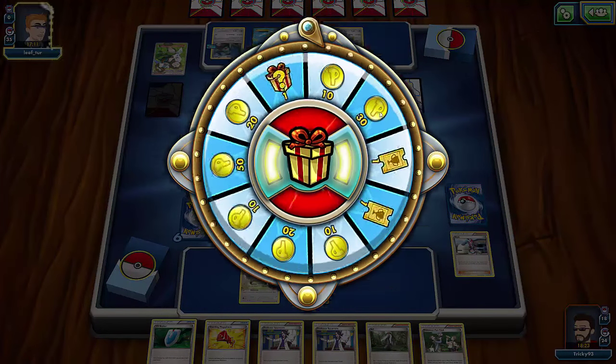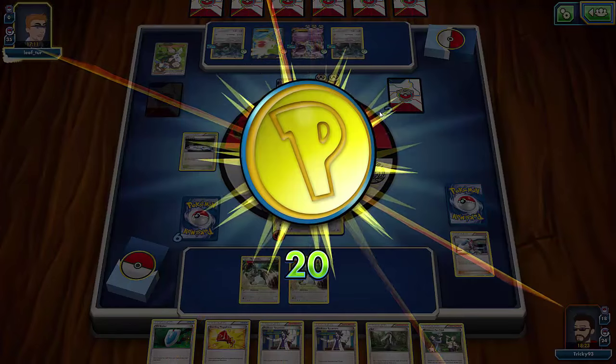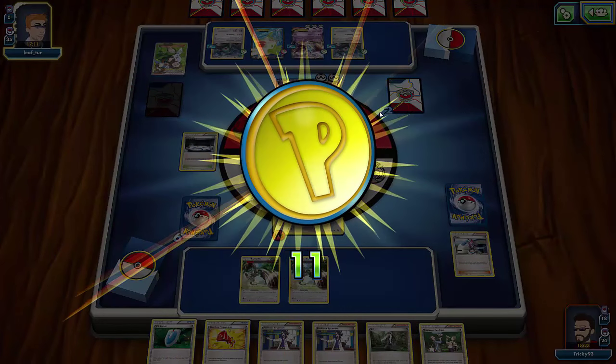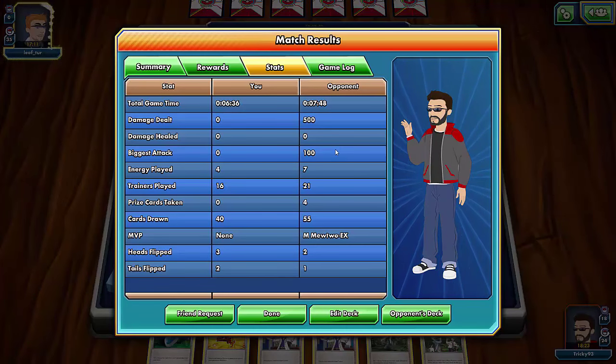It was quite close. My plan was to VS Seeker the Lysandre on the back, use Megaphone to get rid of his Float Stones, and Lysandre him into Bronzong. Hopefully you guys enjoyed this game — it was a quick one. Damage dealt: 500, I took no damage. I drew 40 cards, he drew 55. Heads three, tails two from coin flips. Let me know if you prefer longer videos or shorter ones — thanks for watching, bye!